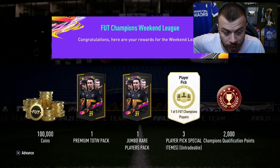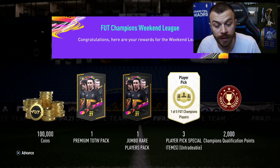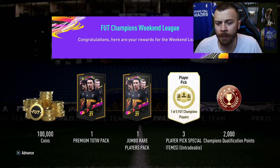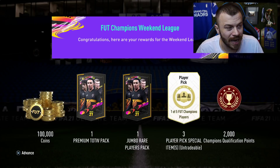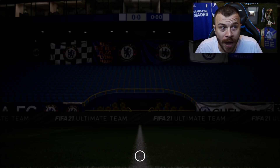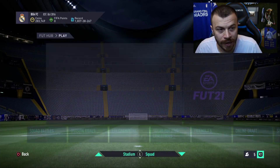The rewards are: 100,000 coins, 1 premium Team of the Week pack, 1 jumbo rare players pack, 3 player picks, special items, and 2,000 Pajampians qualification points. The question right now is if I should open all the packs or exit and sort items later.